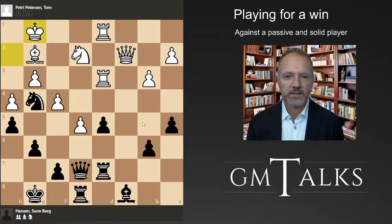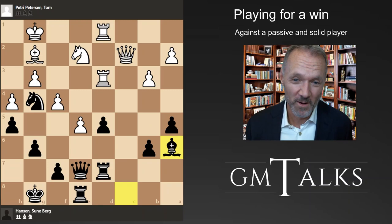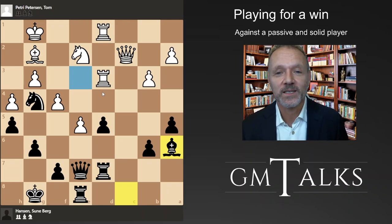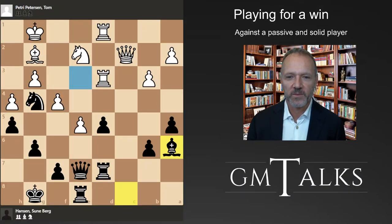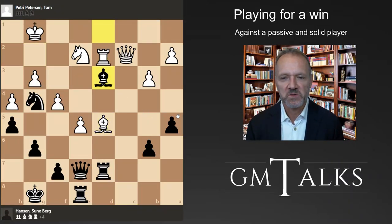He still cannot take due to this move and I'm threatening this move so he had to play this, and check is of course very annoying. Bishop a6 - and here he panics completely. The problem is that this square is a serious problem - by the way it's the same as in the previous video where Dosenko also won a King's Indian where this square was also weak. Maybe it's a weak square that white should look after to avoid losing in the King's Indian. He's in big trouble.